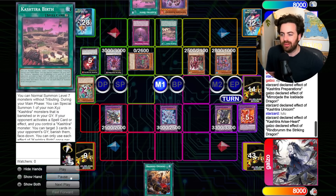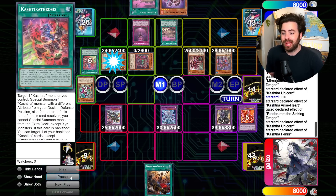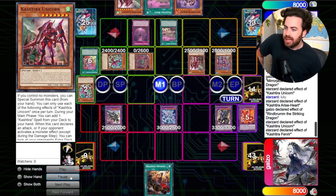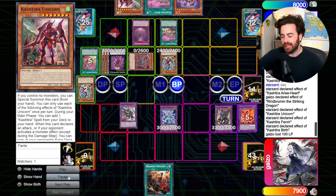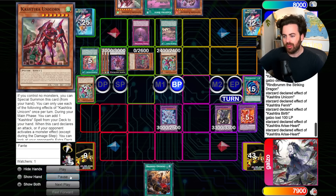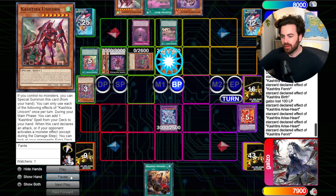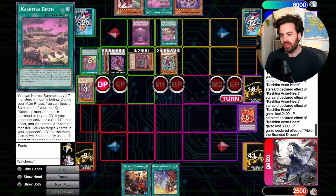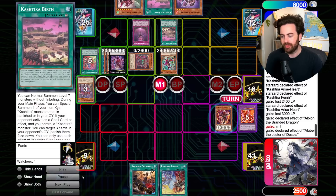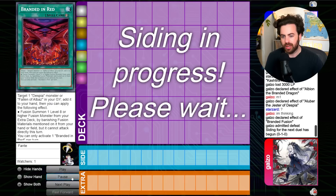We kind of grinded out a bit until I had no more resources. I wanted to see if they'd make mistakes — they did not play this 100% correct in my opinion. They go for a pretty greedy line. Now they can get Ariseheart and I don't have Mirror Jade live anymore. They basically clear my board. It doesn't really matter what you do if you don't have a way to pop these two — Lubellion, Branded Red, and Branded Fusion — you lose basically.